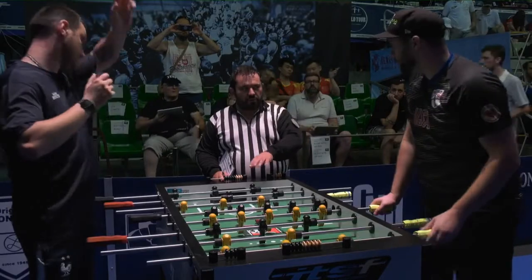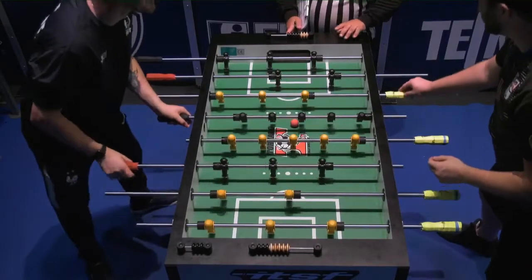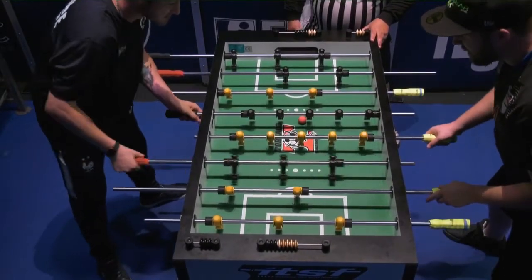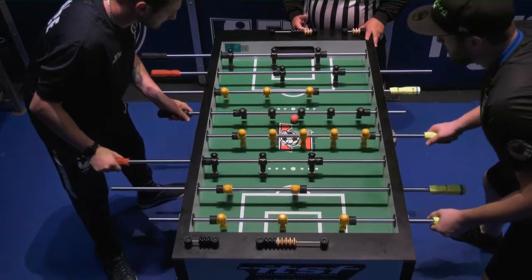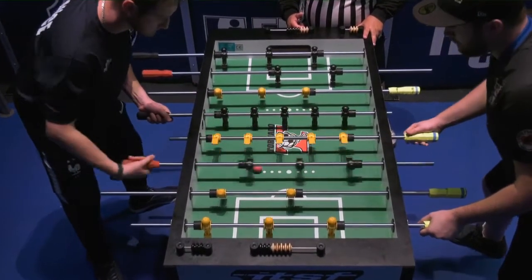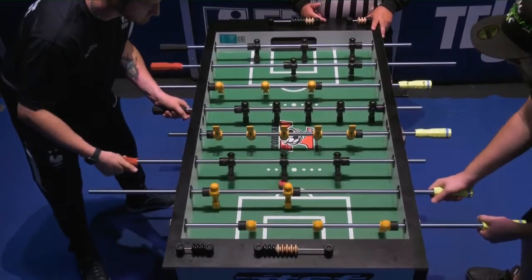Best three games out of five. We'll open it up on the Tornado, move to Bonzini for game number two, and then alternate tables. And if we get to a fifth game, we alternate every couple of balls. And here we go — dos Santos Lote putting it into play. Goes through that high lane; he'll have the first scoring opportunity of game number one.